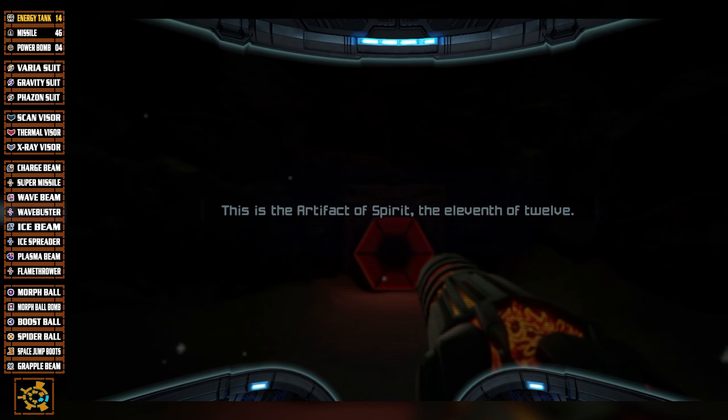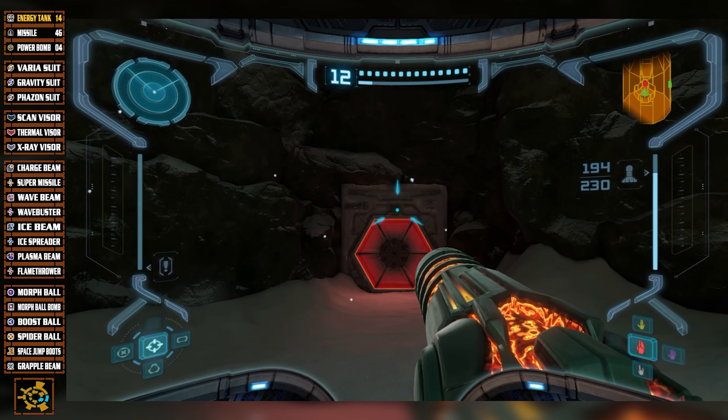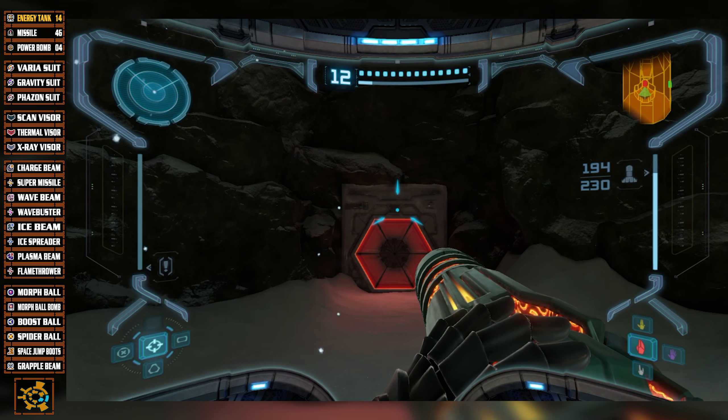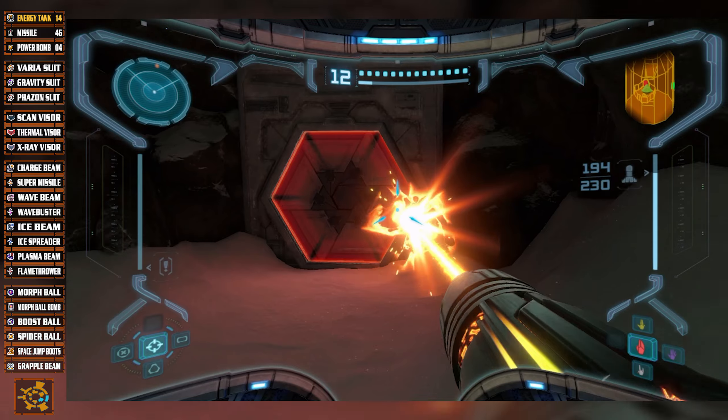My goodness, we're actually doing really well - we might be able to do all of our upgrades this episode. We are doing very good. That is the Artifact of Spirit, the 11th of 12. Now we're missing - oh, it's two more. My mistake - I thought we had only one more left. That's okay. Let me check my notes to make sure. No, we're still good. I was like, oh no, I missed something - but I didn't mess up.